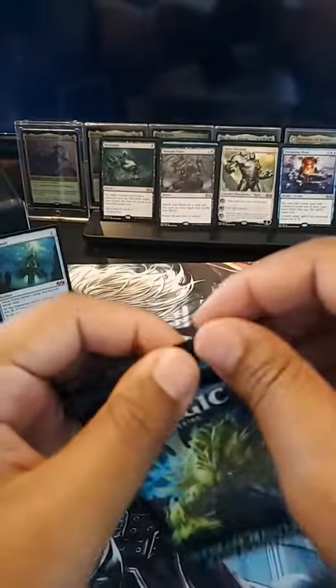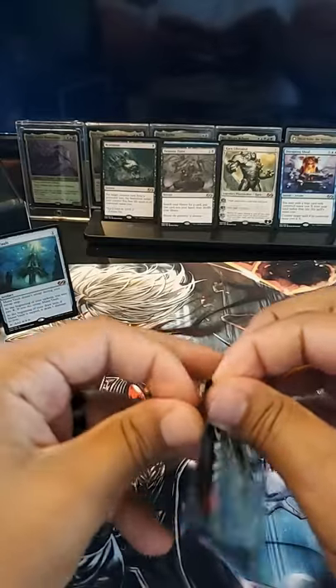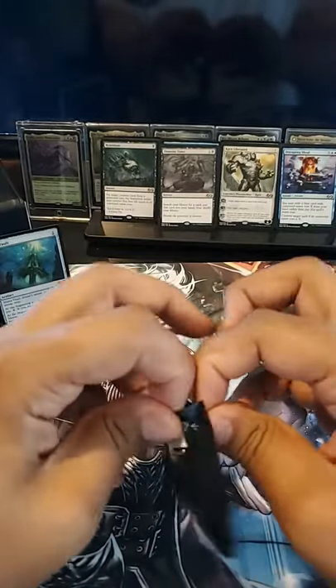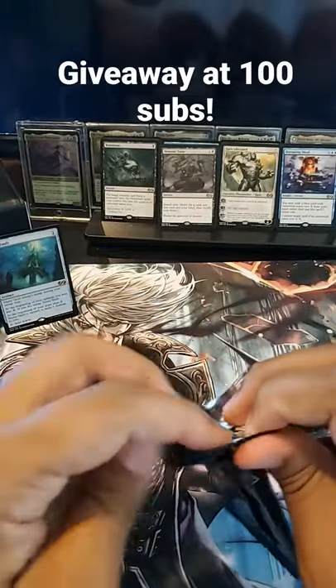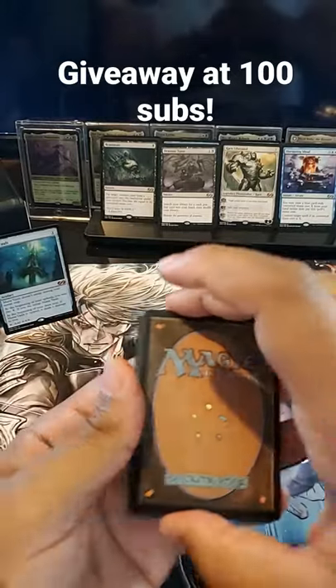Welcome back ladies and gentlemen to another 60 second pack crack here with Fahrenheit TCG, and today we have another Ultimate Masters booster pack here for you. Let's go ahead and get this thing started, starting off with three to the back — token, foil, rare.